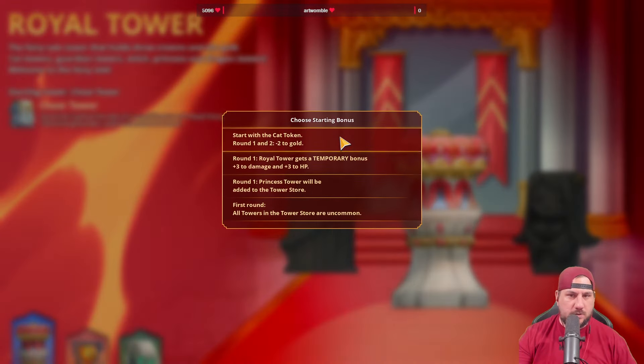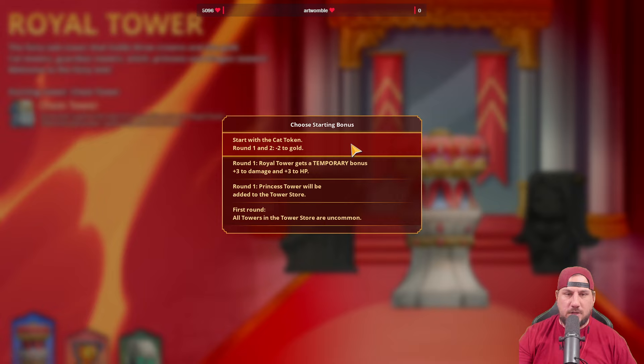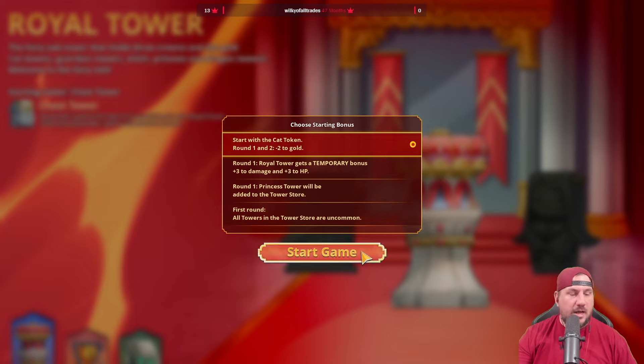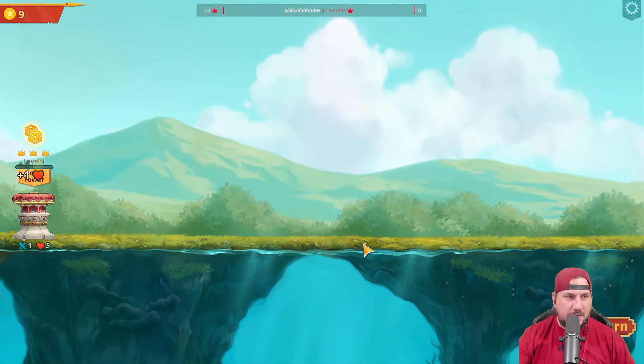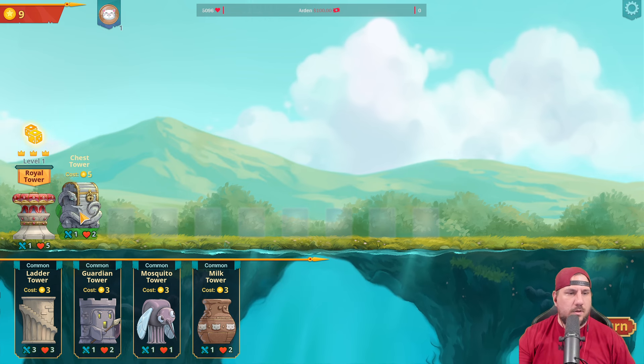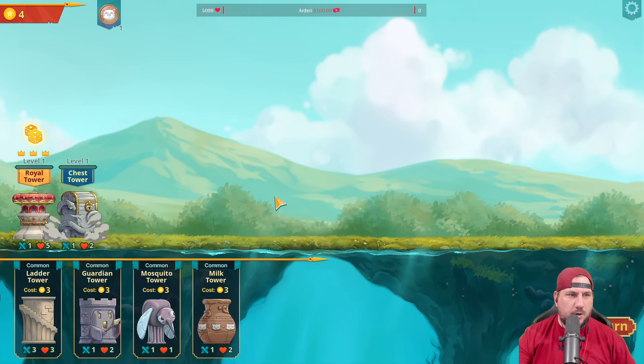Alright let's get a round going. Start with the cat token. Royal tower gets a temporary bonus, princess tower will be available in the tower shop. All towers in tower shop are uncommon. It's May 24th early morning - my two first alpha! Actually, that's a good point - I got in, I think we are good to go.